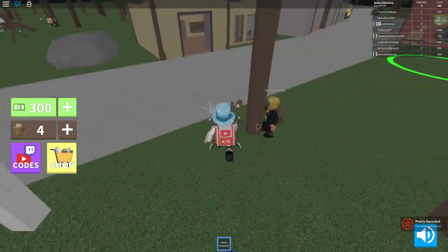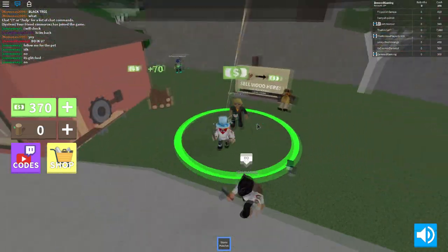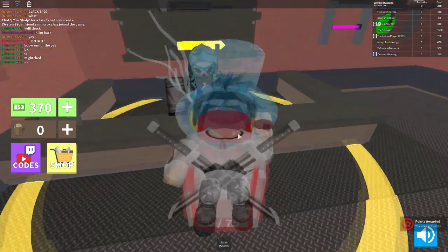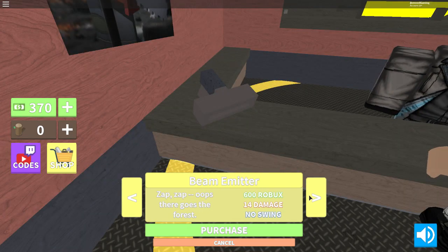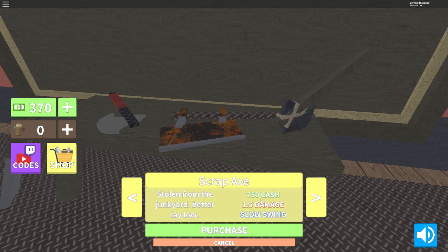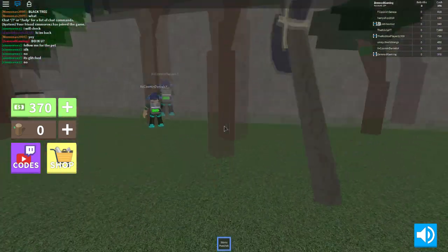Let's see how much I got — I have six more, let me just sell this and see if I could get a new hatchet. Hello, do you have a nice hatchet for me? Stone hatchet — no, I don't want that. How much? 600 Robux — no thank you. 750 cash — how much do I have? I have 370. I'm too poor, dude.